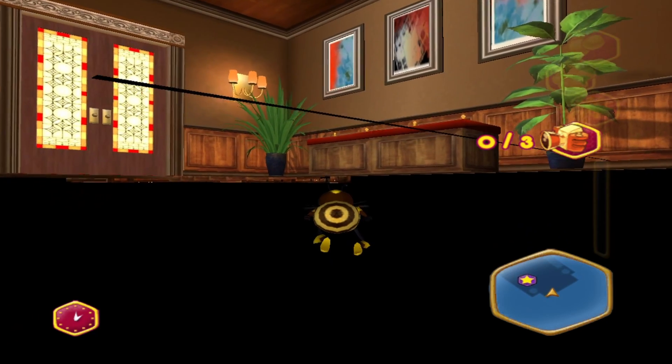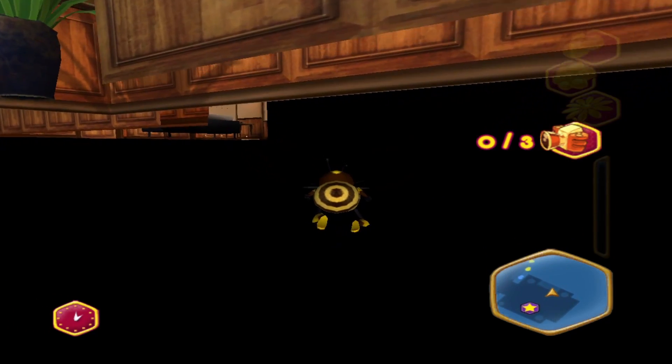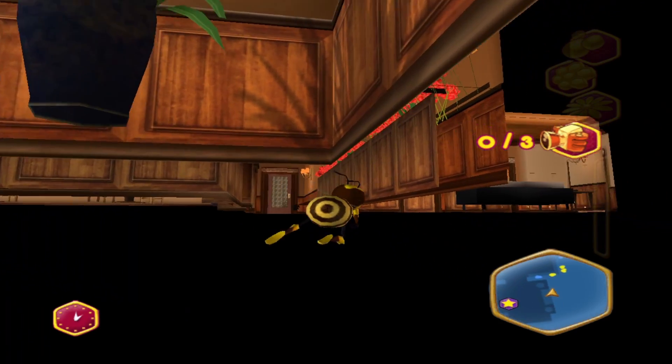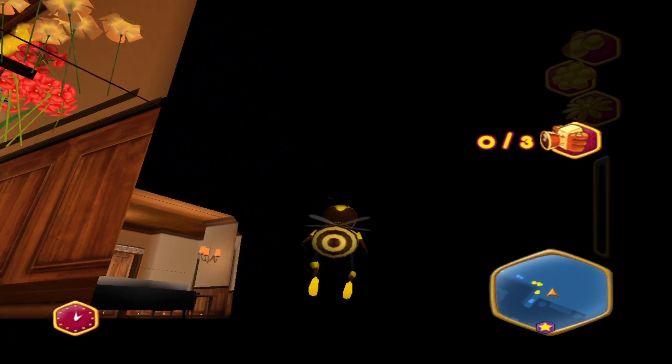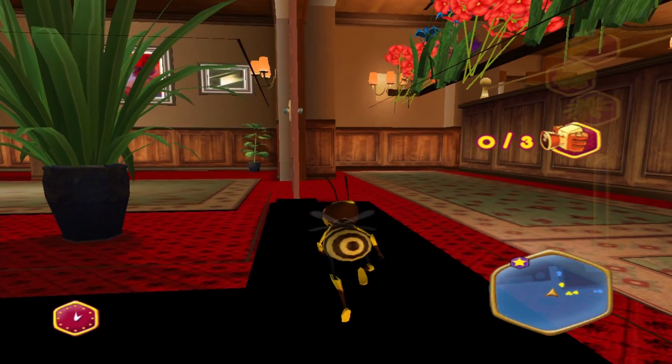From here, there's a few things you can do outside. First, you're going to be stuck underneath some sort of barrier, so you're going to come over here, where you can fly back up so that you're level with the inside of the game.